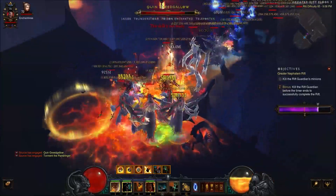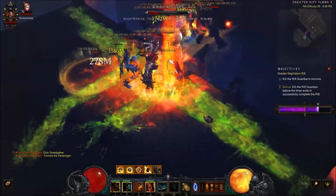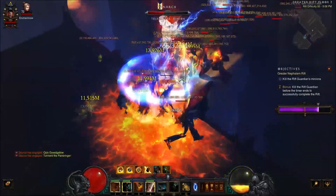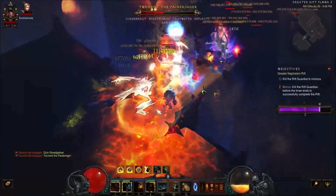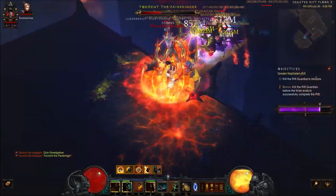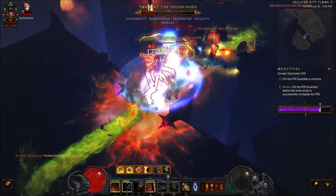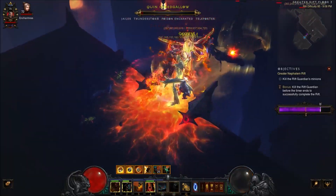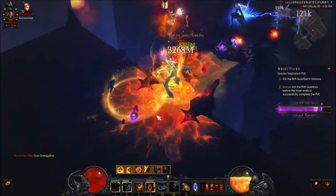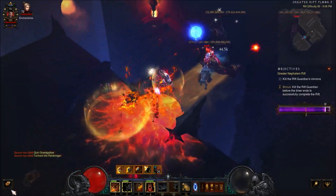We did get two more elite packs right next to each other, so that's nice. I've said before it would be great to have a test rift where it's the same every time so we could get a good idea of the difference in power. But you guys can see just by looking at it — it's doing lots of damage.